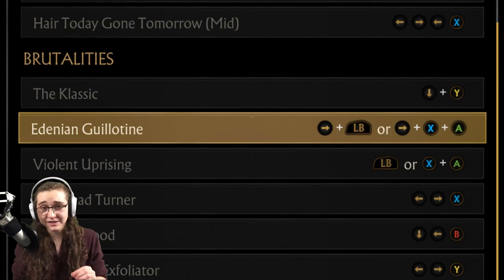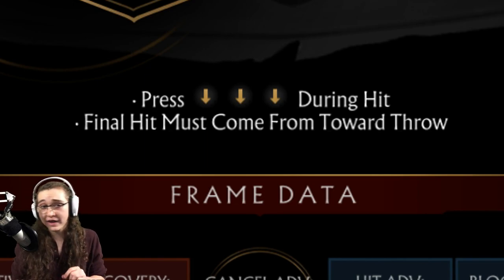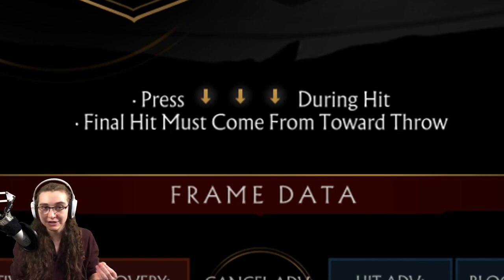Next up we have the Edenian Guillotine. In order to perform this one, you want to finish your opponent with a towards throw. And while that animation is playing out, push down three times quick. If you want my advice, just spam down to guarantee that it works.